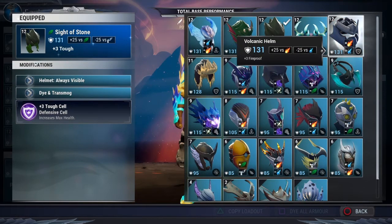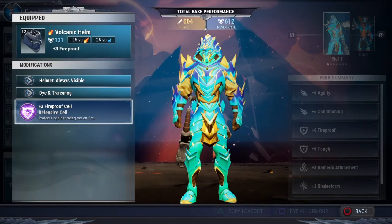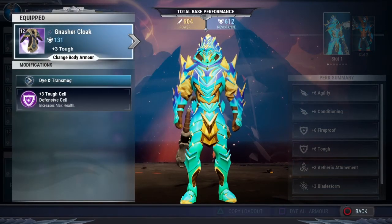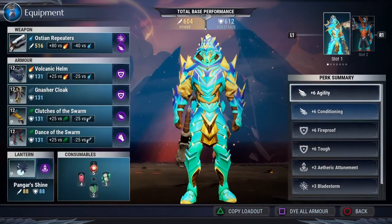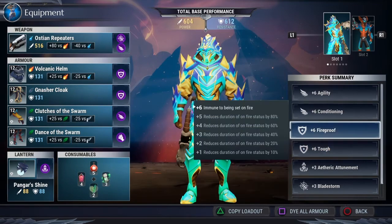Because I want to cover plus 6 fireproof, I've got the volcanic helm coming in with that plus 3 fireproof cell. The plus 6 tough — you must absolutely have it; figure out whatever combination of gear you need. The way I do it is the Nasher cloak all the way to plus 12 with a plus 3 tough cell, since it has a defensive cell attachment. Rock in with those two — that gives you plus 6 fireproof and plus 6 tough. I guarantee you will stand at least a puncher's chance.